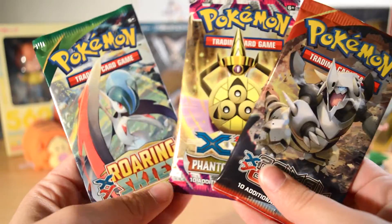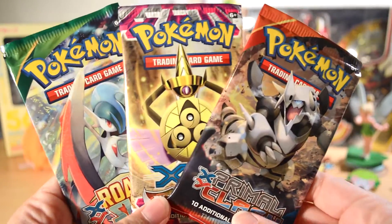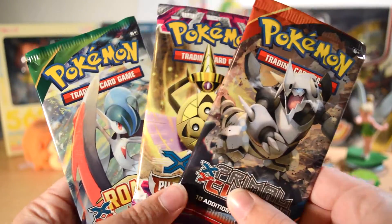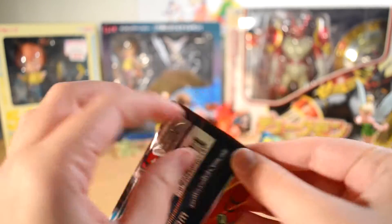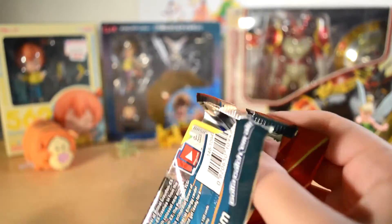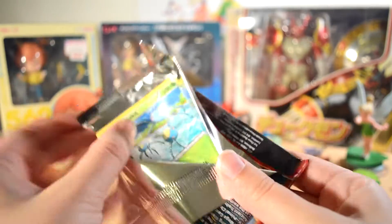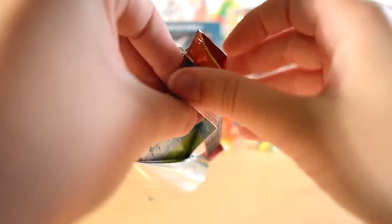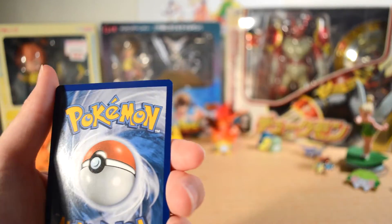Now we have our Roaring Skies, Phantom Forces, and Primal Clash Booster Packs. I'm going to open Primal Clash first. Let's hope we get something good. My sister likes to watch me open these packs. Stay tuned at the end of the video — I will be giving away all of these code cards.